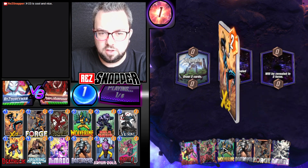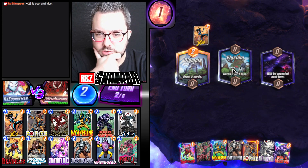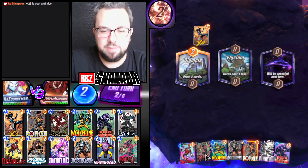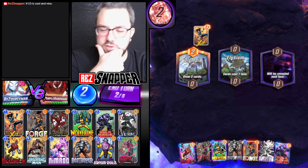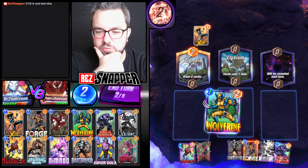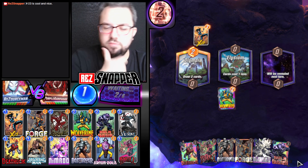Turn 2 is currently looking like Wolverine. They get theirs, so I hope you enjoy this X-23 stream. Elysium — you don't not snap back in Proving Ground. The question is, Forge into Wolverine doesn't feel bad, but I think I have to save Forge for Nimrod. Let's just do this for now. Do I Forge now? No, I don't think I Forge yet. Let's see what happens.